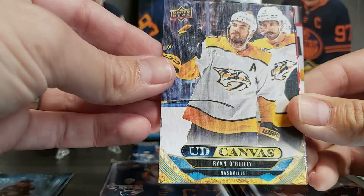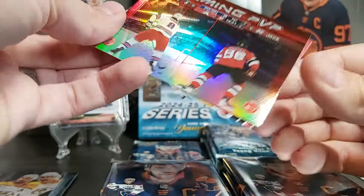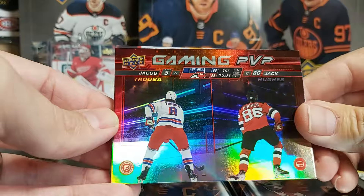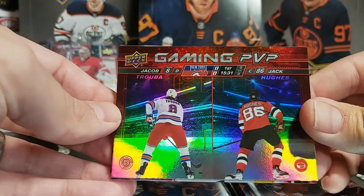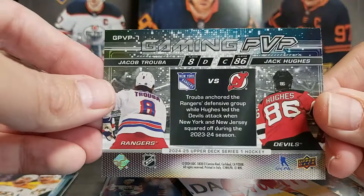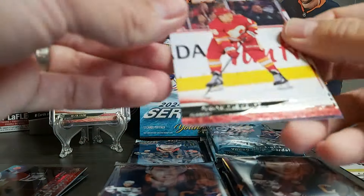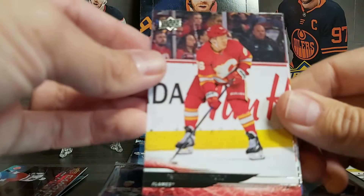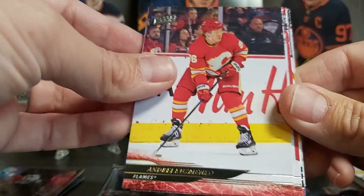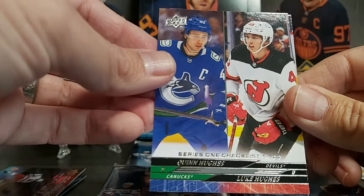We have a UD Canvas of Ryan O'Reilly, and then a Gaming PvP — this is one of the Gaming XP sections. There are four different sections. This one is a PvP with Jack Eichel and Jacob Trouba. This is the new insert — look at that back design. It has a gaming look. Not my favorite but interesting.